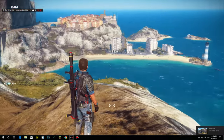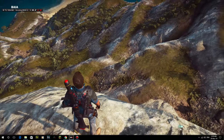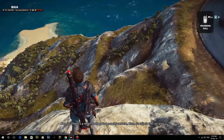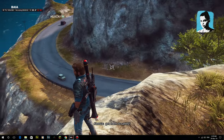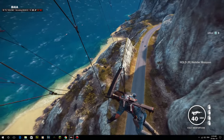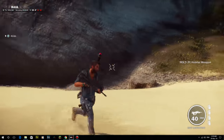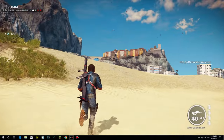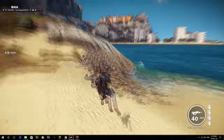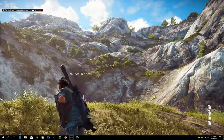Hi guys, welcome back to another World Painter tutorial. We're currently in Just Cause 3, and there's a reason for that — I'm planning on doing a Mediterranean coast in this episode. It's going to be quite a long one. I wanted to show you the kind of terrain we're going to recreate: quite cliffy with white cliffs, some gravelly bits, and grassy bits. We'll also be doing little beaches and we're going to try and make a pretty cool coastline. Let's jump into World Painter and get started.